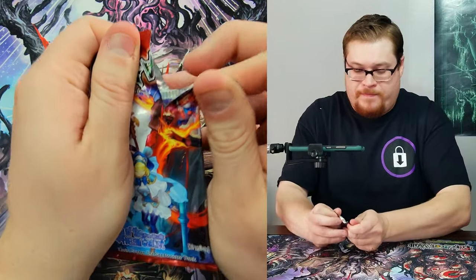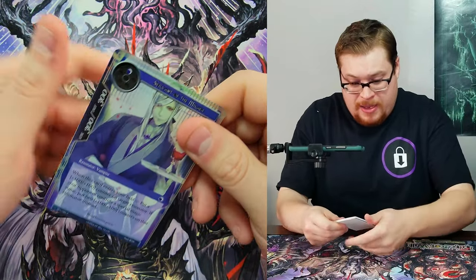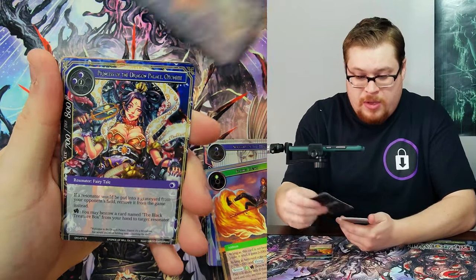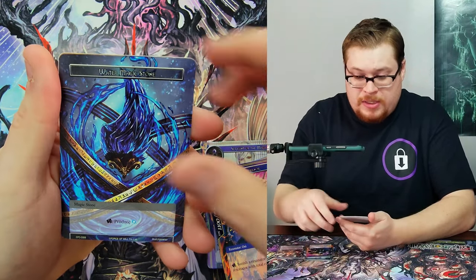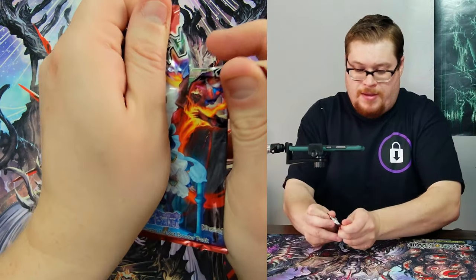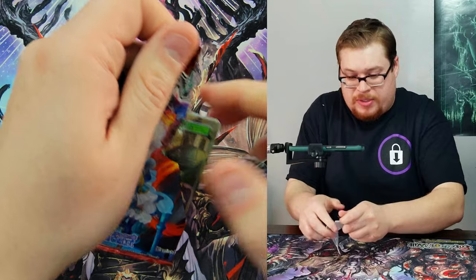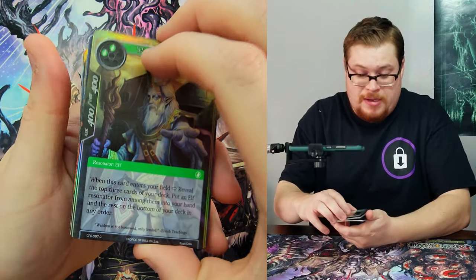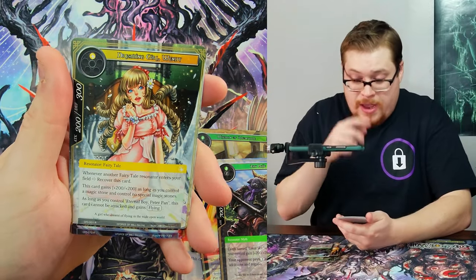Next pack — a little common, going into uncommon Oni Governor Princess, Water Magic Stone, and Flame Jagon of Optiar. Clearing out those magic stones — they're always stacking up on the table like crazy. Too bad they don't exist still.